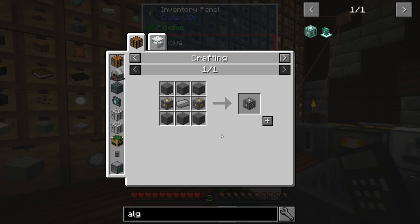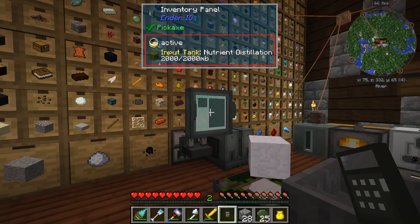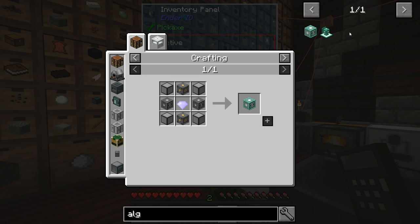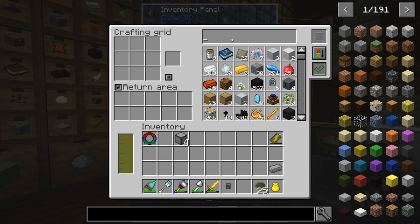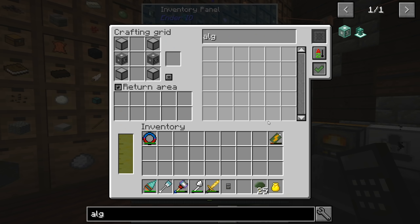We've got to get some more Reinforced Stone — so cobblestone and some wood. Throw that all in there. Now we should be able to make the Algorithm Separator. Is this two separate machines? Stone Separator — two Stone Separators. Only let us make one. Now we can make another one. There we go. And we should have everything for this. There we go — awesome!